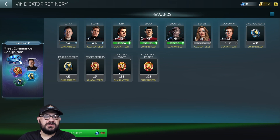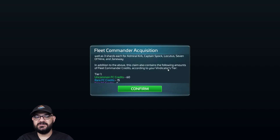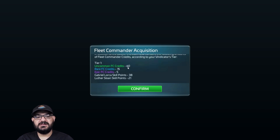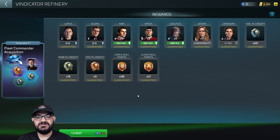For those of you who don't have Sloan, Lorca, or any of the fleet commanders, you have a chance of earning them through here. Each pull contains one shard of Gabriel Lorca and Sloan, as well as three shards of Captain Kirk, Captain Spock, Locutus, Seven of Nine, and Janeway. At tier two, those options become available as guaranteed pulls. As you level the Vindicator up, it increases the pull rate on these, so you'll be able to get fleet commanders through a free-to-play method.